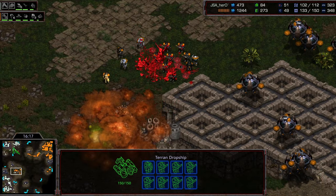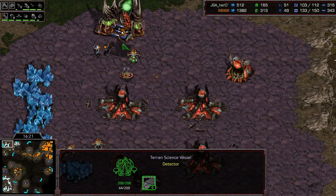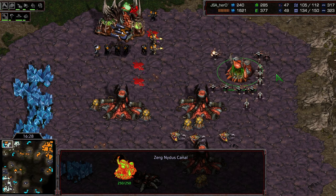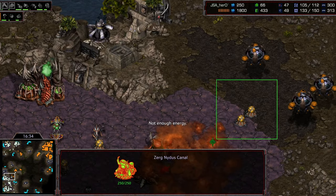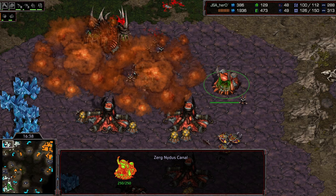A drop ship comes in as scourge go for the kill on some of the vessels. The drop lands inside the main — can he actually get the nidus canal? I think it is already connected, so Hero will be able to pop through a bunch of units. Very unfortunately for Bishop, he wasn't paying attention and was not able to shoot down that nidus canal in time.